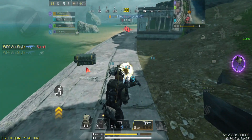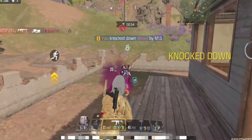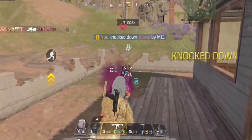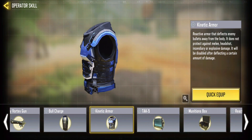Next, we have an exhilarating addition to the Battle Royale mode: the new class called Guard. This class acts as a reinforcement chip, absorbing a significant amount of damage for your nearby teammates within a specific time frame. It's similar to the kinetic armor in the multiplayer mode, providing an extra layer of defense to you and your squad.